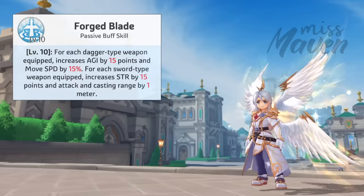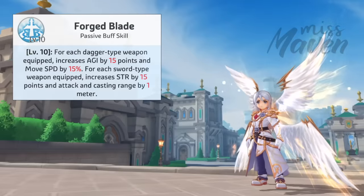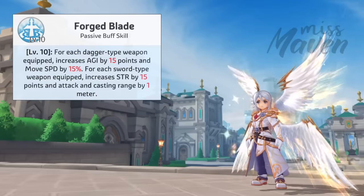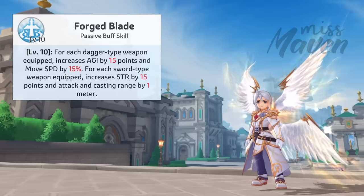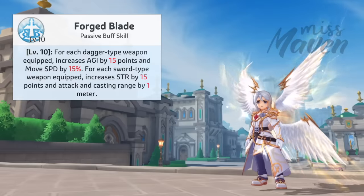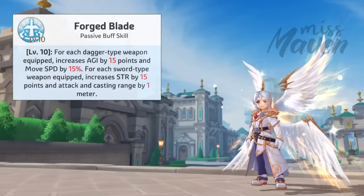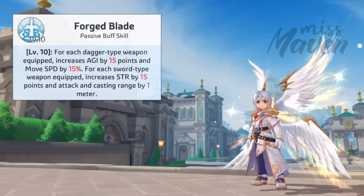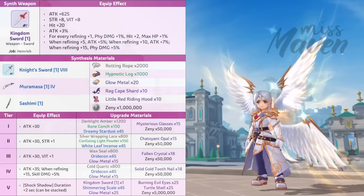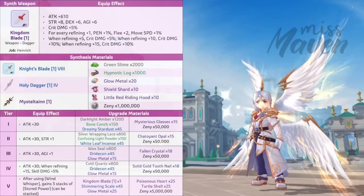Next is Forged Blade, which grants bonus stats based on the type of weapon equipped. For each dagger-type weapon equipped, he gains +15 AGI and +15% movement speed. For each sword-type weapon equipped, he gains +15 STR and +1 meter of attack and casting range. Depending on your playstyle, you can choose to equip 2 swords, 2 daggers, or a mix of 1 sword and 1 dagger. His exclusive sword grants PDI, attack percent, hit, and max HP percent, while his exclusive dagger grants crit damage, pen, flee, and movement speed.